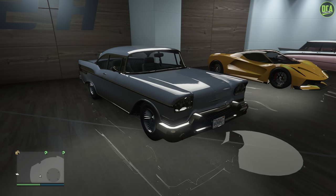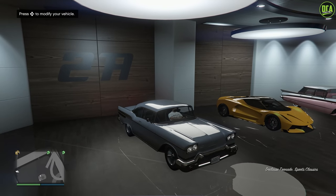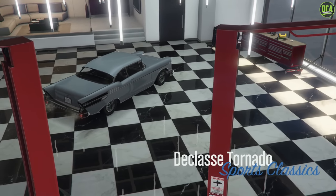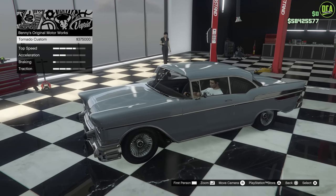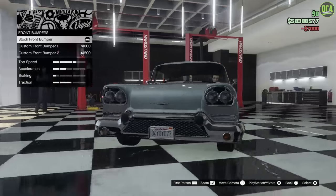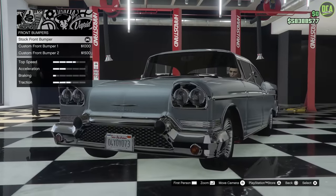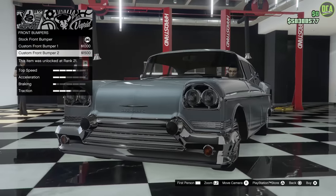Let's go ahead and check out the customization of the Tornado. So we're going to skip the Benny's upgrade. For bumpers, you have a custom front bumper that sits a lot lower in the front with a different grille — it removes the front plate. Then you got a second option which is the same bumper but just changes the actual grille. I definitely like this grille a lot better, so we'll do that.